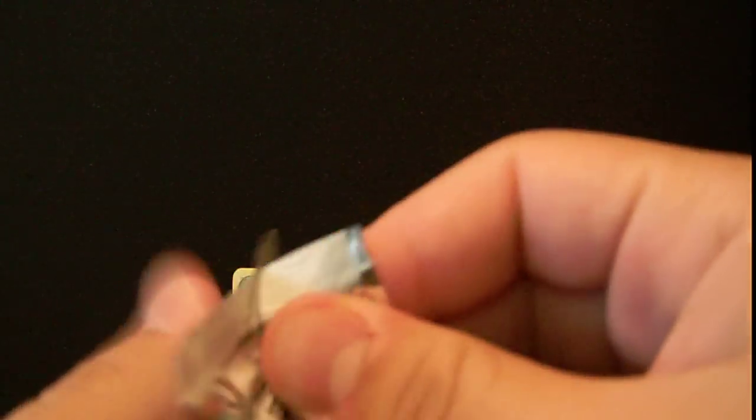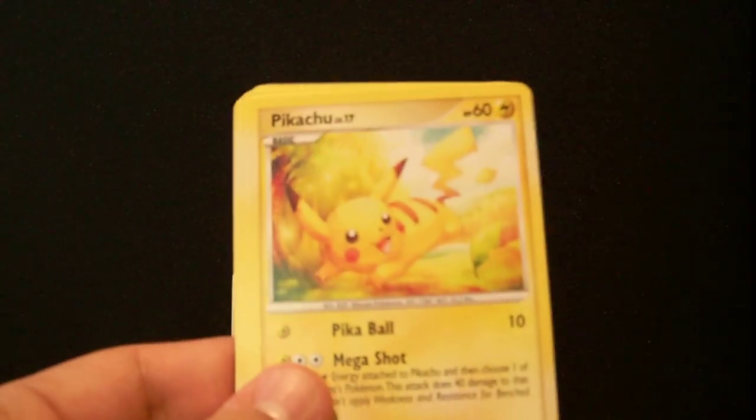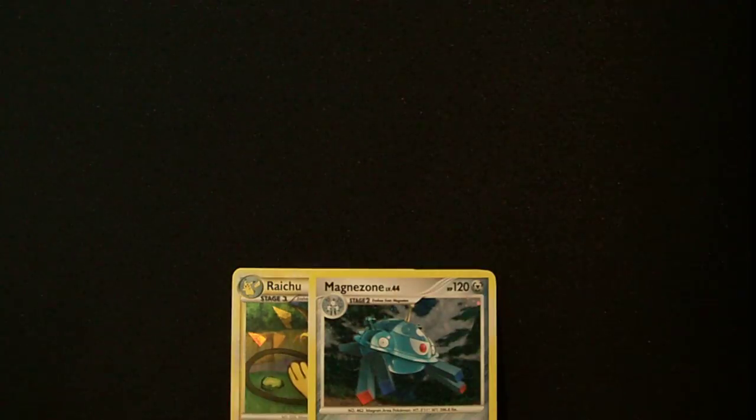Let's open the two Platinum Arceus packs now. If I get an Arceus, it's for trade or sale. If I get a Game Girl Level X, that'd be nice. If I get an Arceus Level X, the one I need, that'd be okay. Alright, so we got Cherubi, Makuhita, Pikachu, Wingull, Nosepass, Professor Oak's Visit, Wormadam, and a Luxio.